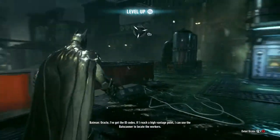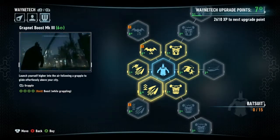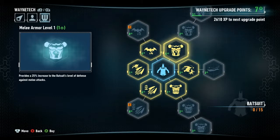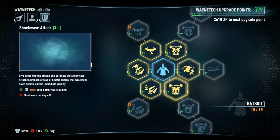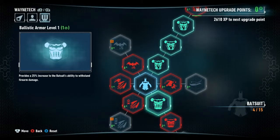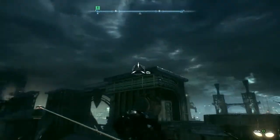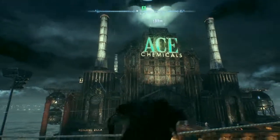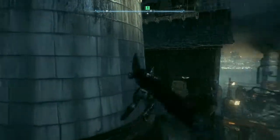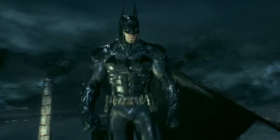Oracle, I've got the ID codes. If I reach a high vantage point, I can use the bat scanner to locate the workers. Upgrades — what's bat to upgrade? I've got a boost, group takedown, multi-takedown times four, melee armor, shockwave attack, ballistic armor. Let's get melee armor and then the armor. I like being able to survive longer — right, where am I supposed to be going, up to the top of there? That was close — I didn't need to boost more, okay.